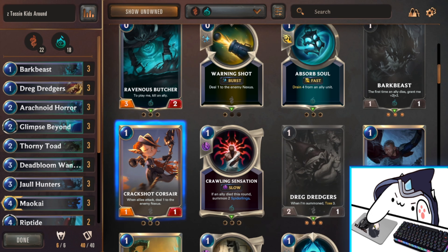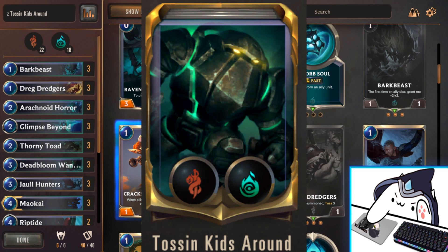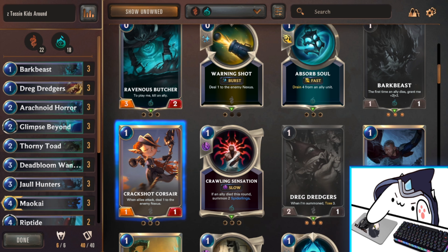Hey, what's up. I got some more lore content for you guys. Today I have my first Bilgewater deck profile to share, and that is Maokai Nautilus Tossing. This deck is very popular, very fun, and most importantly very powerful. I want to run through my card choices, explain why they're in the deck, and give you the knowledge to pilot the deck yourself.